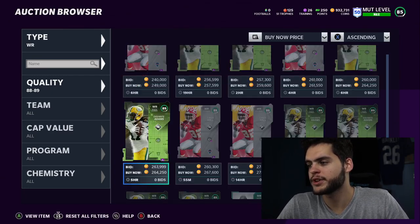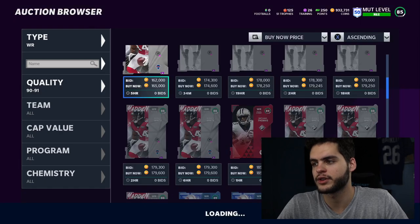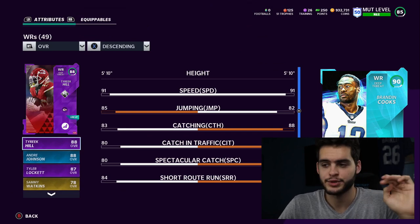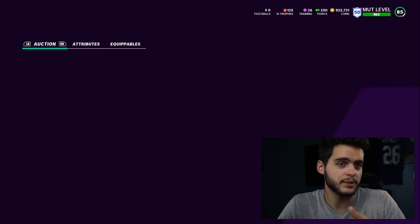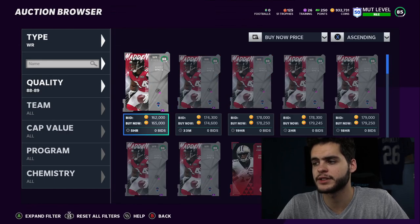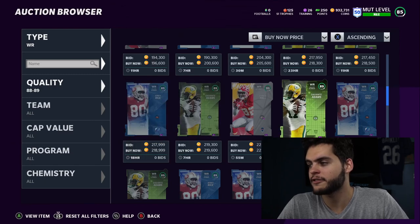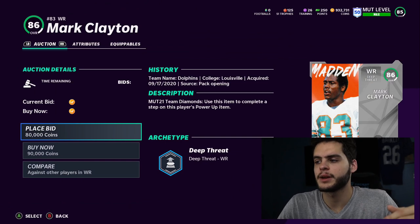At wide receiver, I'm not a big fan of many high-catch or route-running receivers right now because they're slow. The best wide receiver is Brandon Cooks, but he's LTD so I'm not putting him on the main list — just an honorable mention. Tyreek Hill is my guy at WR; you need him if you can't get Brandon Cooks. Mark Clayton is also on my list — he's a theme diamond on the Dolphins and still great when powered up to his 90 overall.